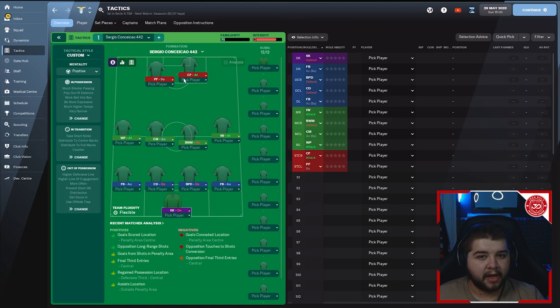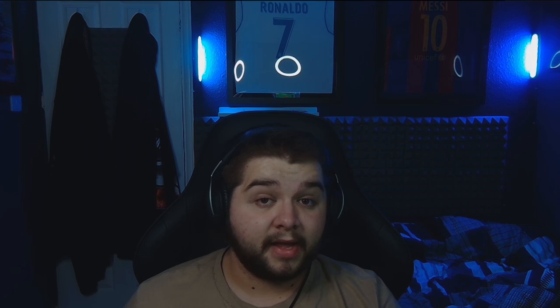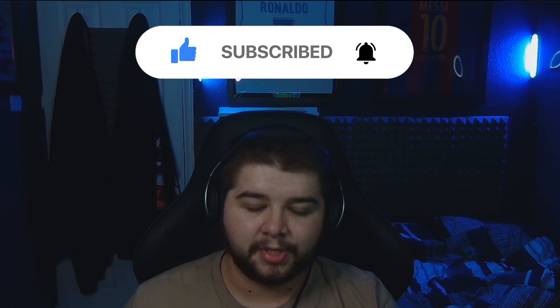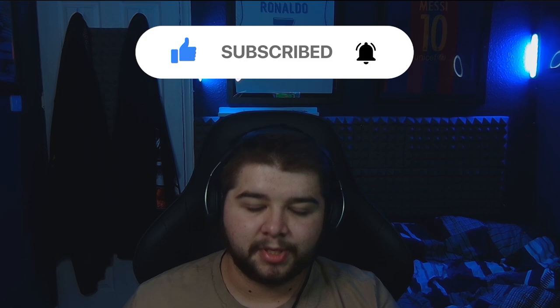In my personal opinion, put the slightly better finisher in the complete forward role, and the more agile player in the pressing forward role. And that's the tactic broken down. If you want to save yourself time, just click download in the description rather than copying it click by click. That's going to be the end of the video — I had a lot of fun making it. If you've enjoyed watching, please leave a like, subscribe, and turn on notifications. I'll see you in the next one.